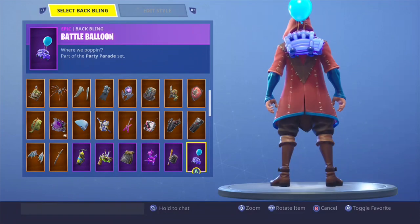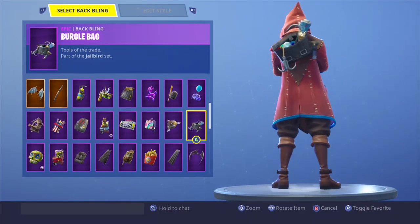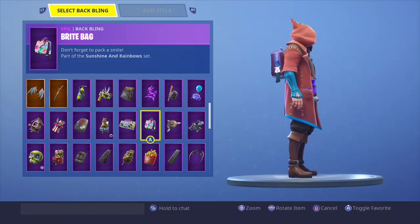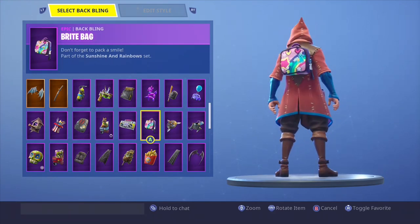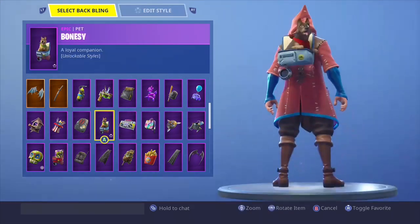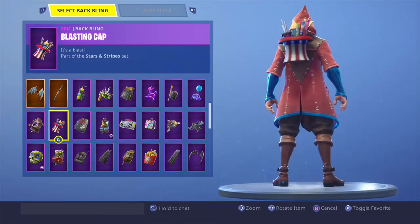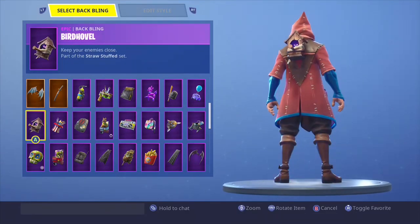Balloon llama — no. Bad attitude — no. Battle balloon — it does match the color, I'm going to go with yes. Burger bag — no. Buckler — buckler is really good. Bright back — looks really good. Boombox — no. Bouncy — no. Boogie bag — no.